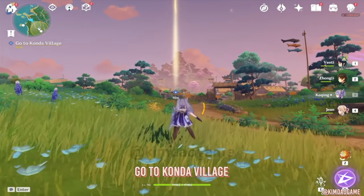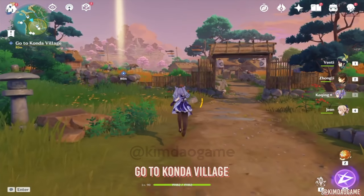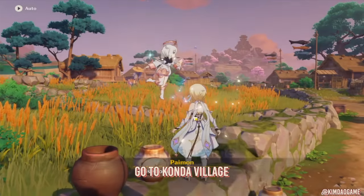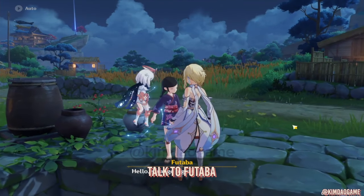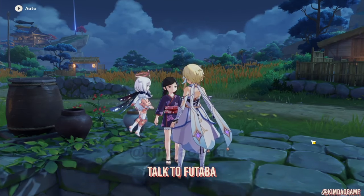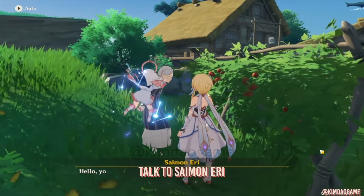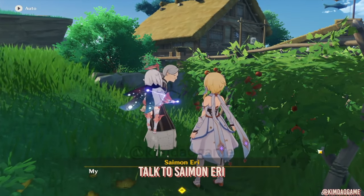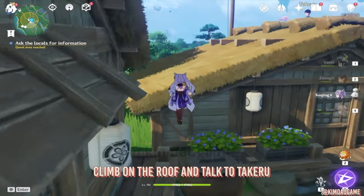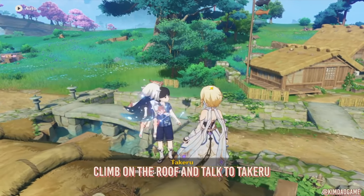Now the next step is to go into Konda Village, and we are going to talk to random people just to figure out what has been going on. You want to talk to this little girl Futaba — she's standing kind of close to the front of the village. Then you want to talk to this old lady. Then you want to go on top of this small house and talk to the little boy that's standing on the roof.